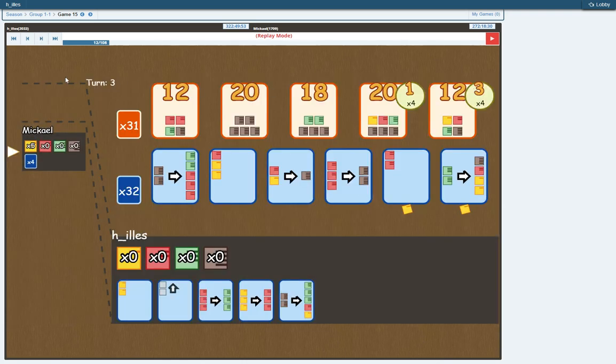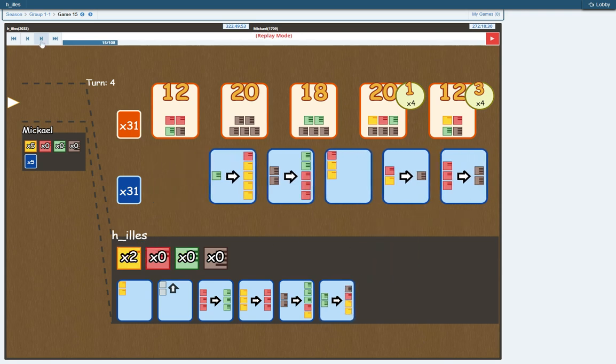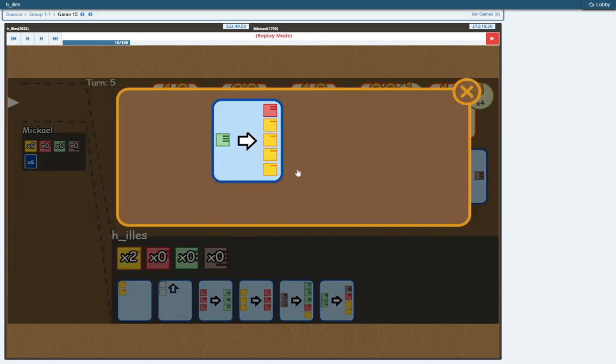For Mikael the green input card is useless — he already has one green input card which is better. So he takes a good quality production card. So now I can take the green input card and take back two of the yellows. And next he takes red to brown, so he now has two cards with brown output.